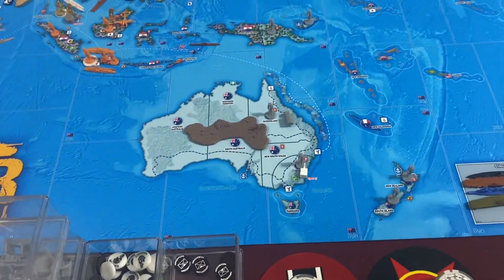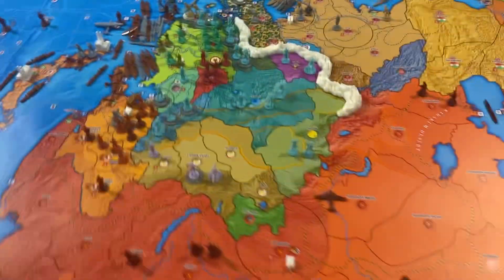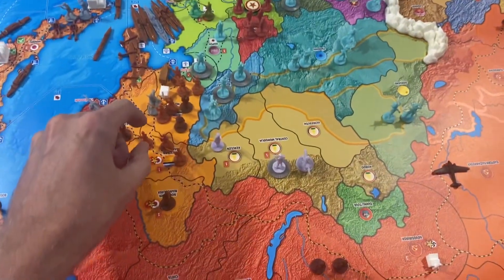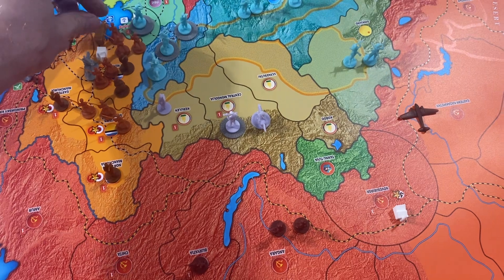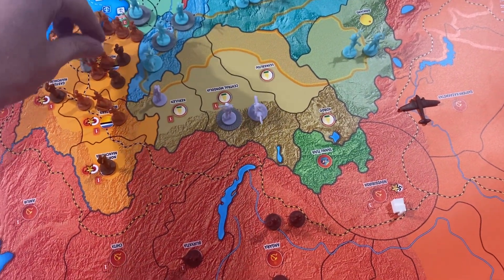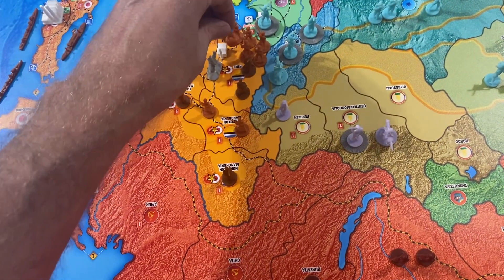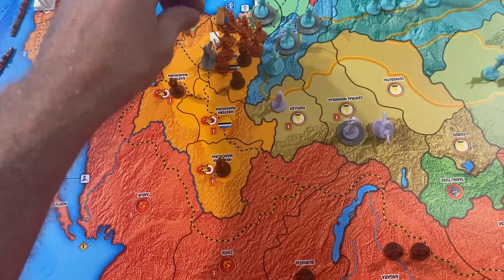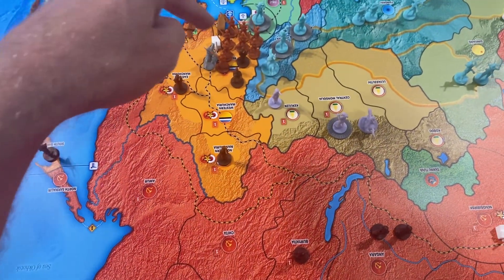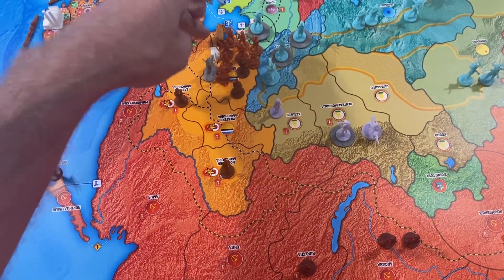Non-combat movement. We don't have any combat movement because we're not at war. We can't forget our recruitment roll for Siam - would be pretty sweet to hit that again. These 3 infantry in Western Manchuria are going to come down into Rihi. At some point we're going to start using chips just to consolidate space. That's 8 infantry in Rihi, 1 cavalry, 1 mountain, 1 militia, and 1 motorized.